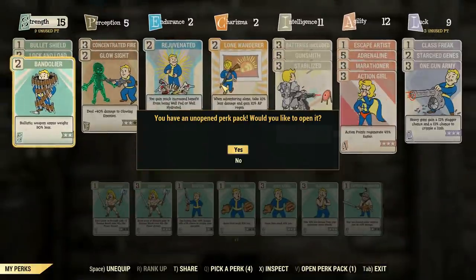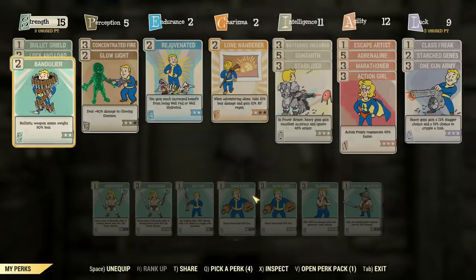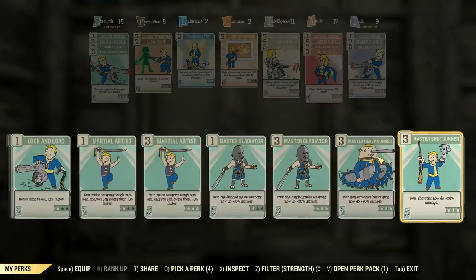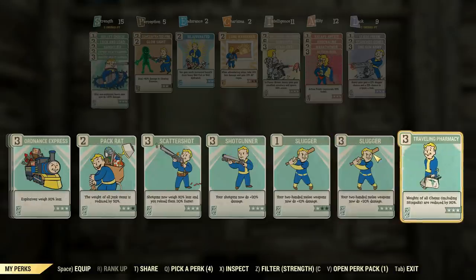62 damage. We'll go ahead and spec ourselves up. No, I don't want to open up a perk pack — you can go away. And of course we're going to be using the standard Heavy Gunner loadout here.